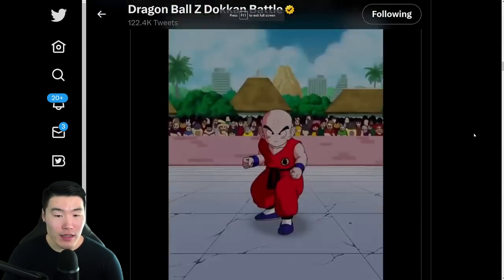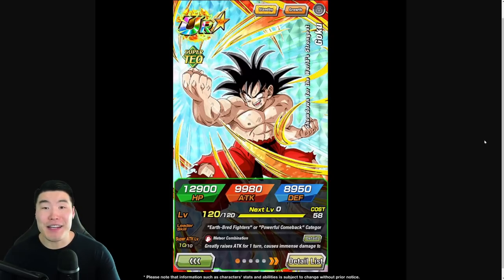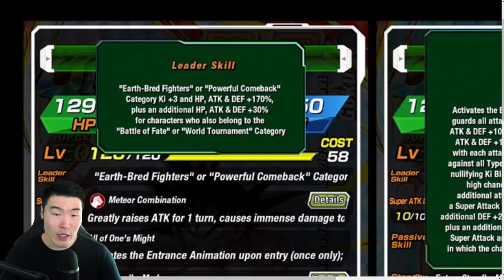I just wish there was music behind these videos to make it a little more exciting, but we'll hear it in the game and that's the most important part. So there you have it — we got the Goku, the Piccolo, the Krillin, and also the Tien. Now let's talk about what they do. Starting with the Goku, his leader skill is Earthbred Fighters or Powerful Comeback Category, Ki plus 3, HP Attack and Defense plus 170%, plus an additional HP Attack and Defense plus 30% for characters who also belong to the Battle of Fate or World Tournament Category.